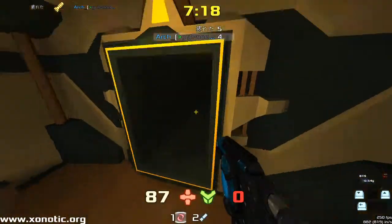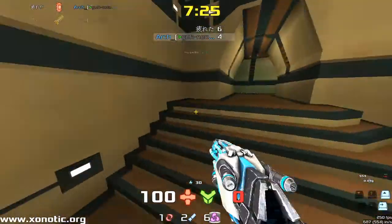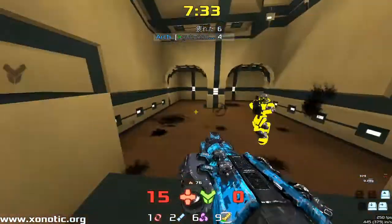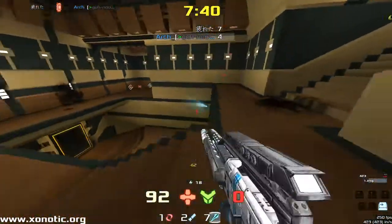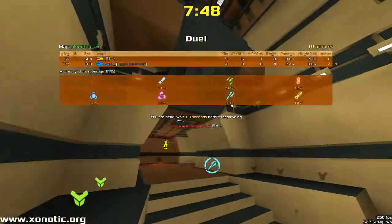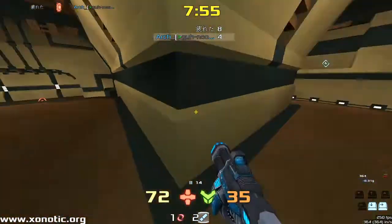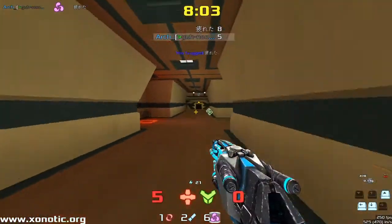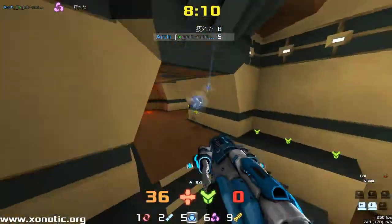Tommy picking up another frag, grabs the 50 and takes out Arch again — taking a two-frag lead, which is pretty good for this stage of the game. Arch is now behind. Nice shot there from Tommy. But Arch just doesn't have the position to grab weapons. An unfortunate fall down into Tommy's path right there. And now there's two minutes remaining and Tommy is four frags in the lead, which I think is the highest lead we've seen — the range has been minus one to three frags.